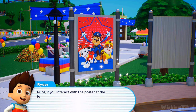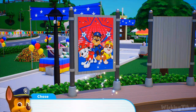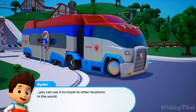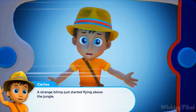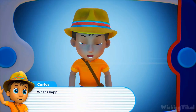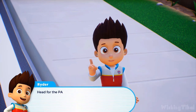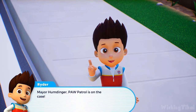If you interact with the poster at the festival, you can play the summer celebration mission. Head for the Paw Patroller — you can use it to travel to other locations in the world. A strange blimp just started flying above the jungle — its engines are making a terribly loud noise! Sounds like Mayor Humdinger has made his way to the jungle, pups. It looks like our next stop is the jungle. Head for the Paw Patroller. Mayor Humdinger, PAW Patrol is on the case! Mission completed.